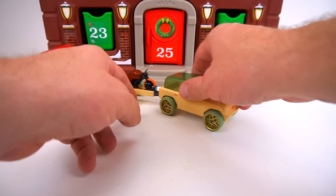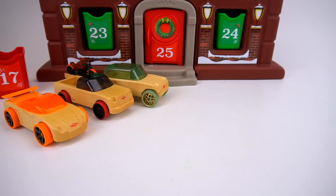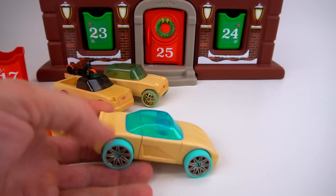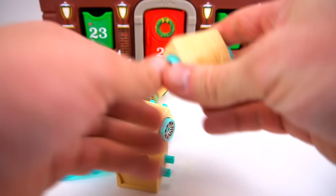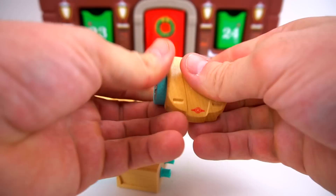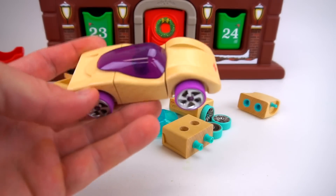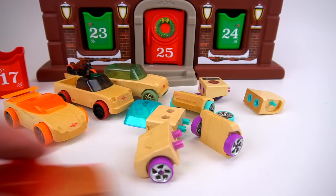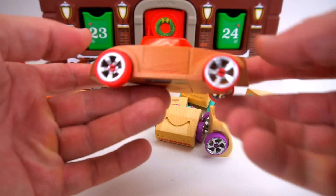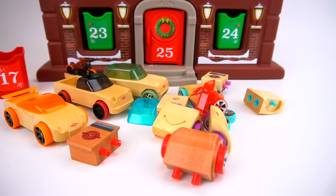So there are three vehicles from Automoblox, but I've got a couple more to show! This is Nebulous C11 — same thing, you can take them all apart just like that. Then there's a purple one called Chaos — same thing, you just take it right apart. The last one is Scorch — look at that hot rod, just like that.